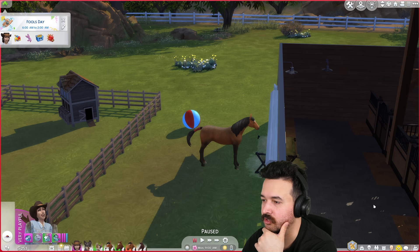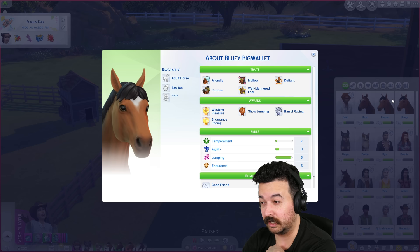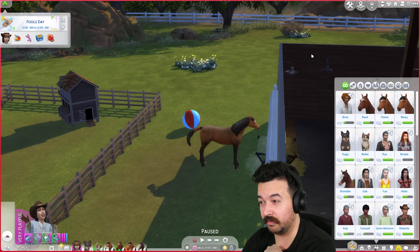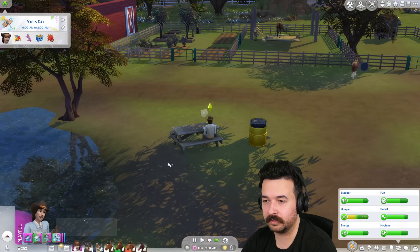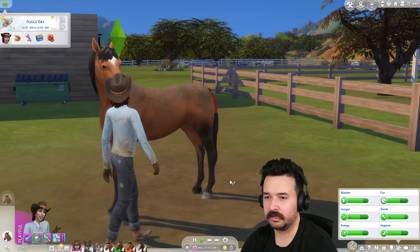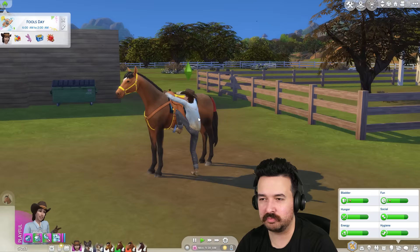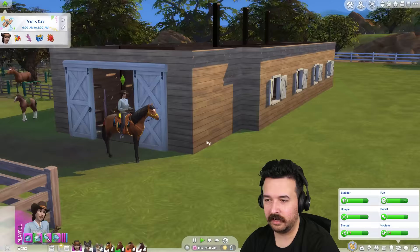I want to focus. How long does Flame have? 17 days — we can probably skill up in that time. Temperament's almost the next level. We're going to do agility, jumping and endurance. Bluey is flying through it — already level seven. But Flame is OG, so we're going to go Flame. Say courage training and then mount up — we've got to focus on the training. If we can get a championship horse and then have a foal, that horse will be even more valuable.